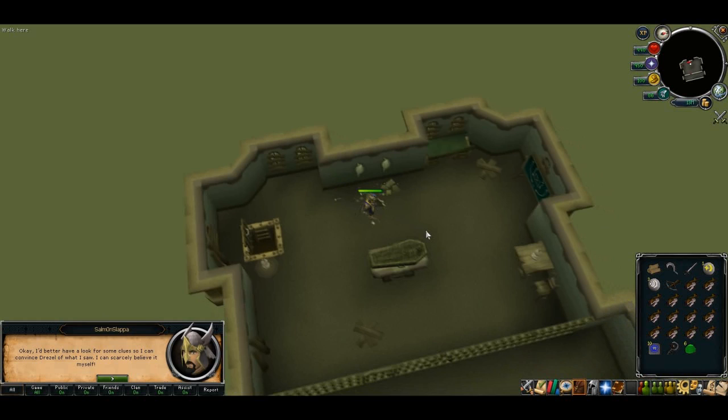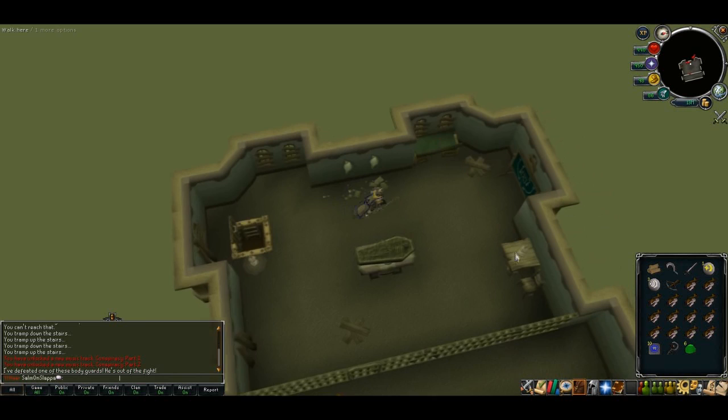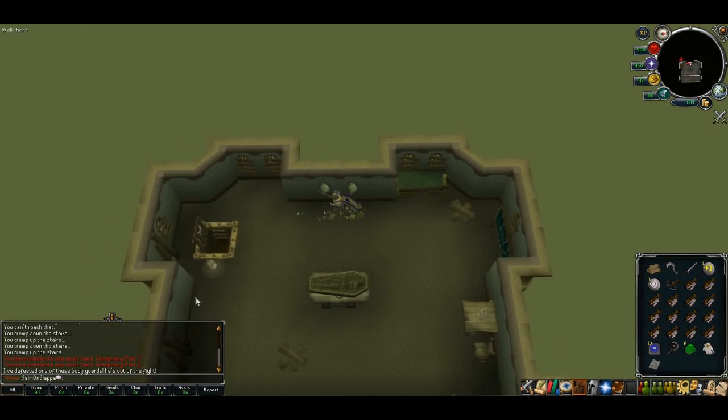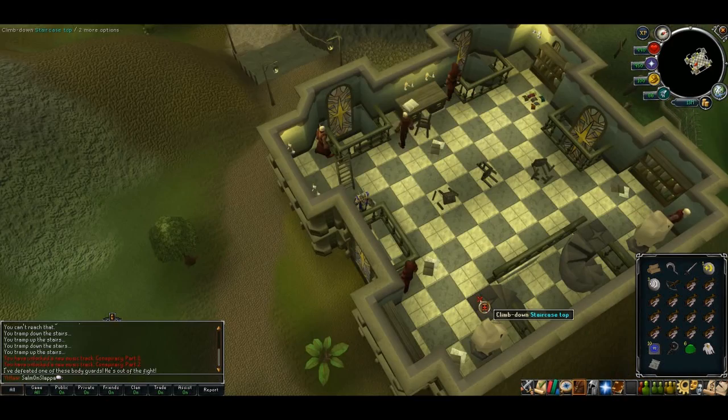As soon as they're dead they'll teleport away. In this room there should be a table — search it and you'll get two items: a page and some kind of glove. Once you've got them, head back down to the ground floor and back into Patadermis Temple to talk to Dressel again.